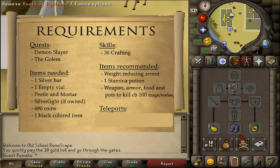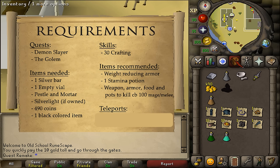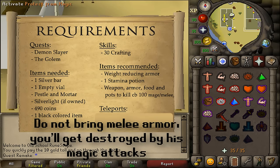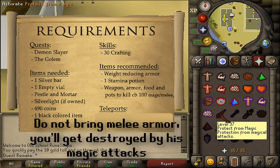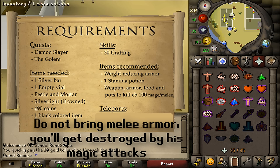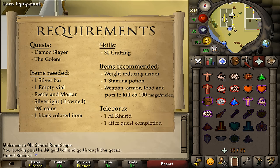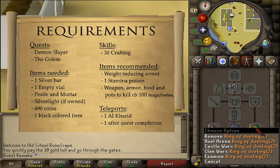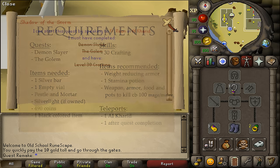For recommended items, some weight reducing armor and one stamina potion should be enough. For the second half of this quest you will need to bring along some food, armor, weapon, and potions to kill a quite difficult combat level 100 demon if you have low stats. Especially if you do not have level 37 Prayer, because this level 100 demon uses magic and melee, plus he can also teleport you. His max hit is only 10, but when he does them both at the same time, he can hit a 22. For teleports, just one teleportation method to Shantay Pass and also one teleportation method out after the quest is completed. I will be using the Ring of Dueling.